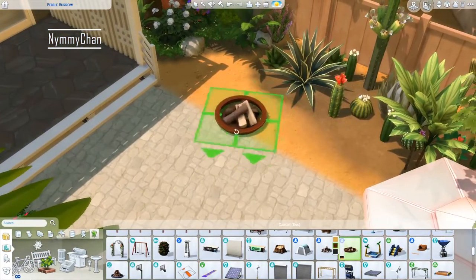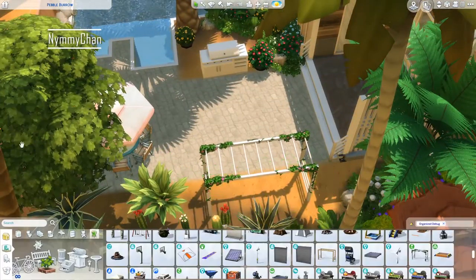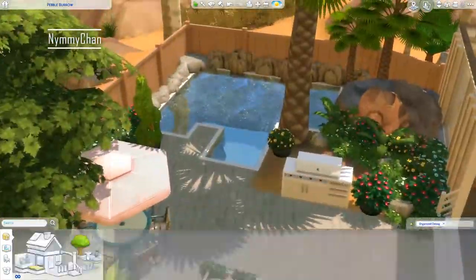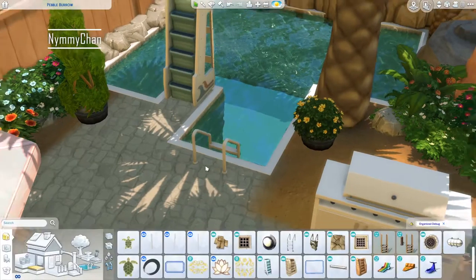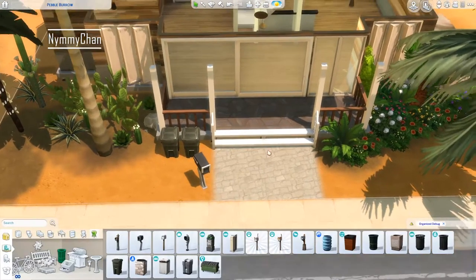I was thinking of doing a monkey bar, and then I realized we are actually going to use the monkey bar. I thought I was going to use the fireplace instead, but oh well. And I have to say I'm in love with the landscaping on this lot - it is so simple but it looks so amazing.